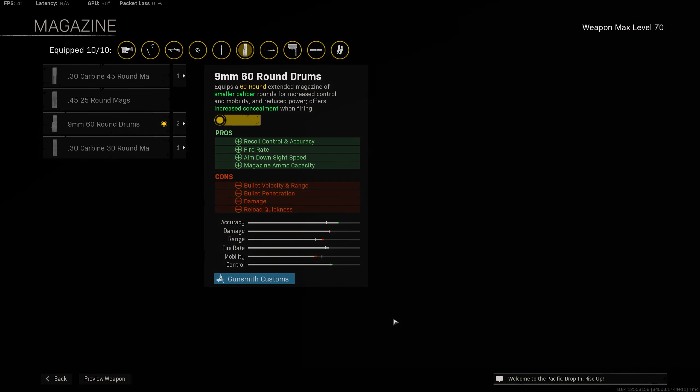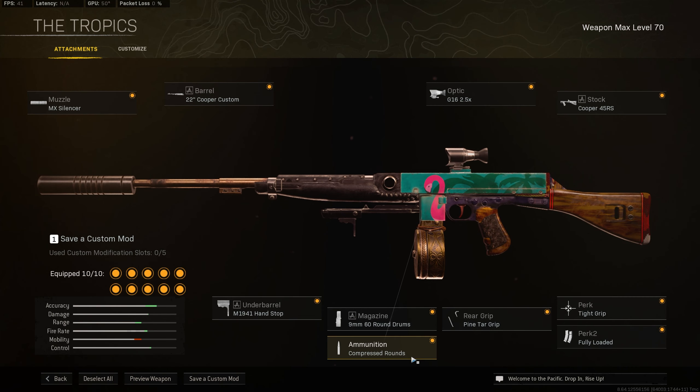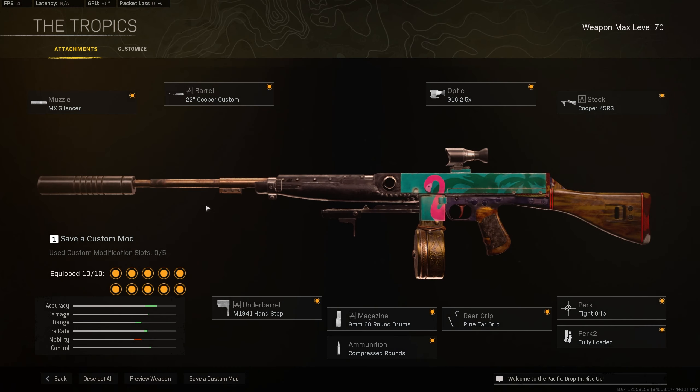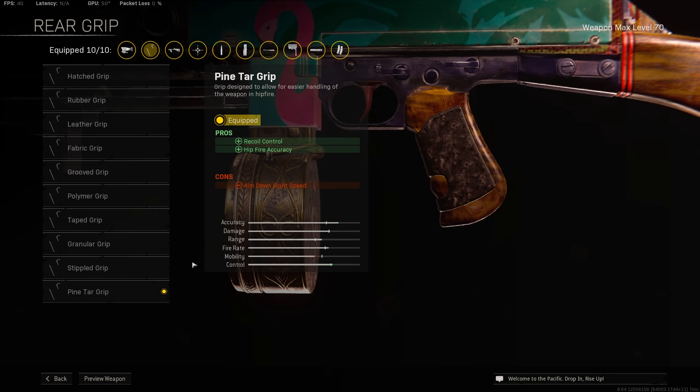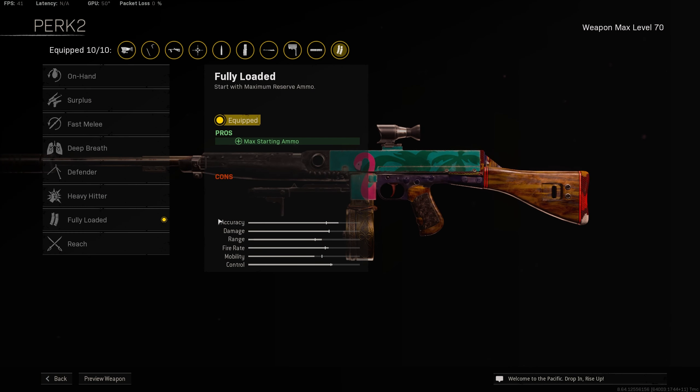And then onto the magazine, take the 9mm 60-round drums for better recoil control, faster rate of fire, better aim down sight speeds, and a much larger magazine size. Again, this gun has a really high rate of fire, so you're going to burn through the smaller magazines pretty quickly — this is really a must-have. And then over to the ammunition type, take compressed rounds, as this is going to give you a faster rate of fire yet again, just overall making your shots a lot easier to hit. And then onto the rear grip, take Pintar grip for better recoil control and the added hit-fire accuracy. And then onto perk 1, take Tight Grip for accuracy and recoil control during sustained fire. And then for perk 2, take Fully Loaded for max starting ammo.